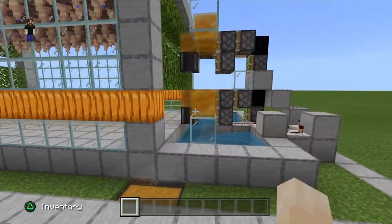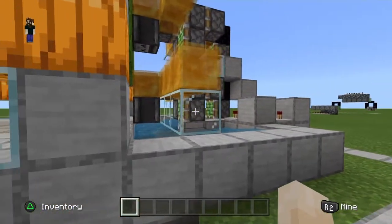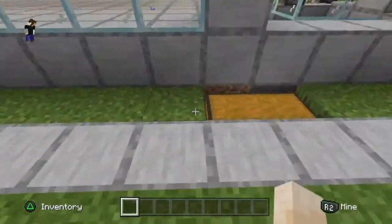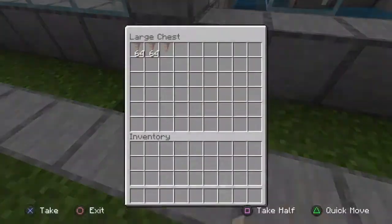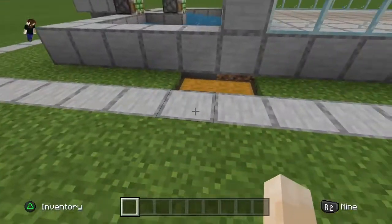The top machine breaks all the stalactites and the bottom machine breaks all the stalagmites. The bottom machine also has these little blocks on the bottom which sweep everything off to one side or the other. Then they fall into these little water canals which feed into our hopper streams, which come into these double chests.